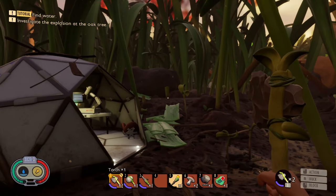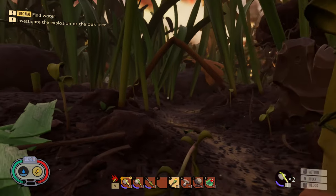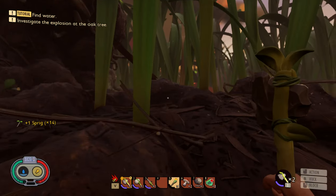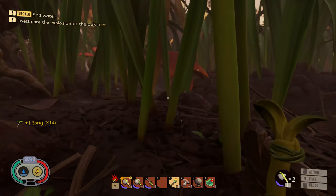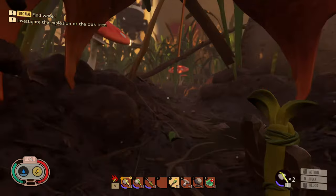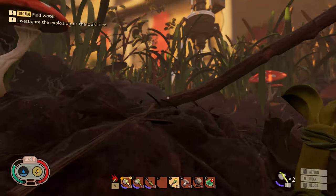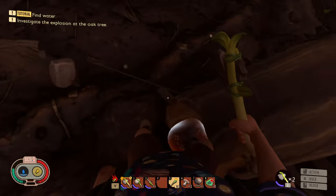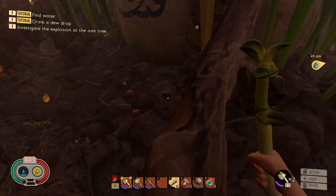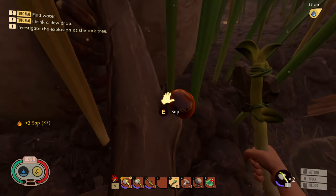I should probably put out my torch - it's almost completely drained. Let's head back over by this baseball and see if we can find any more of that sap. Hopefully it replenishes. Yes it does - okay, good. There's a couple of them up here. We're gonna need those to make a new torch.